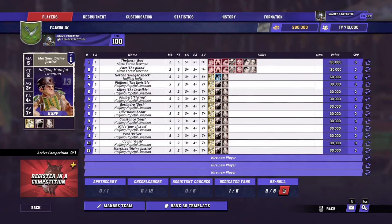Hello everybody, I'm Jimmy Fantastic and this is my Halfling Guide. Halflings are very unlike every other team in Blood Bowl in that they are all about the inducements they can get. And one inducement in particular, which is the Halfling Master Chef. Even Goblins who like getting bribes for cheap are not the same as Halflings. Halflings essentially require the Halfling Chef and his impact is outstanding.